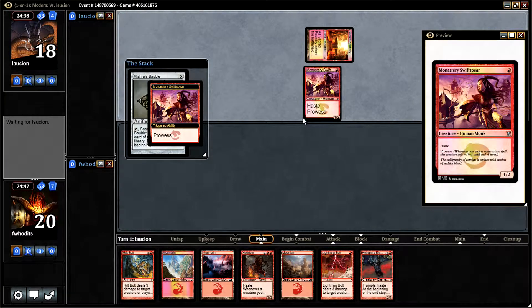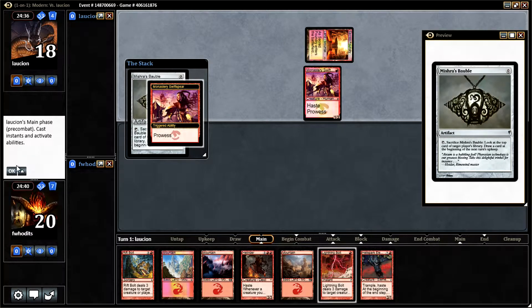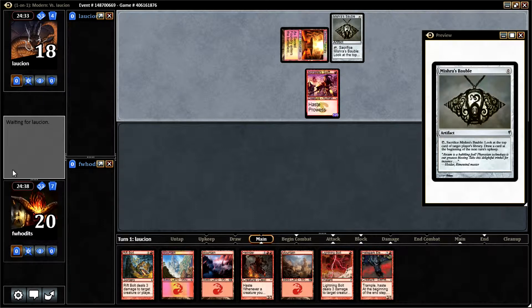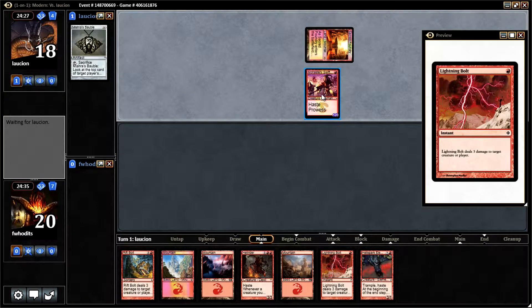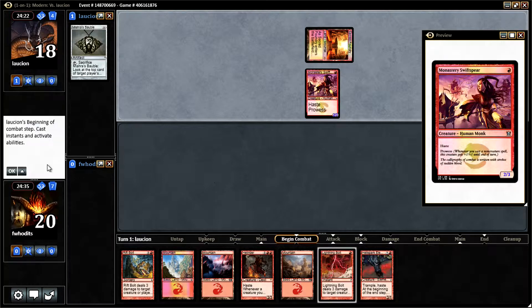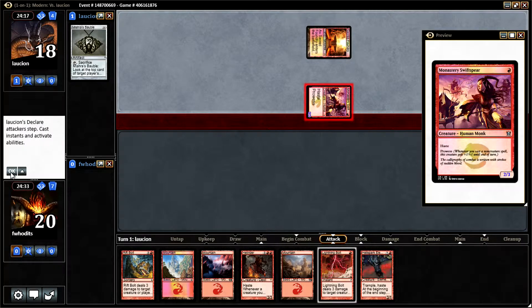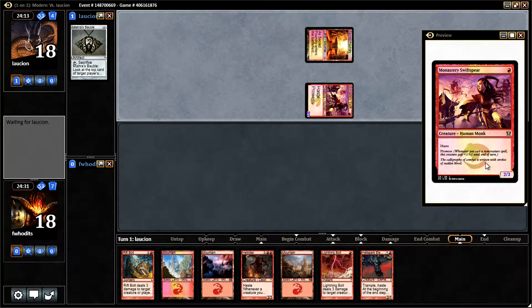He's peeking at what I got. Not much I can do there — they're gonna have to let him have a peek. He's gonna hit me for two, but then we're gonna go ahead and bolt that bad boy and get that Human Monk out of here. He attacked me. I got a little buff because of that non-creature spell — as you can see it says for the prowl it's got the plus one plus one.